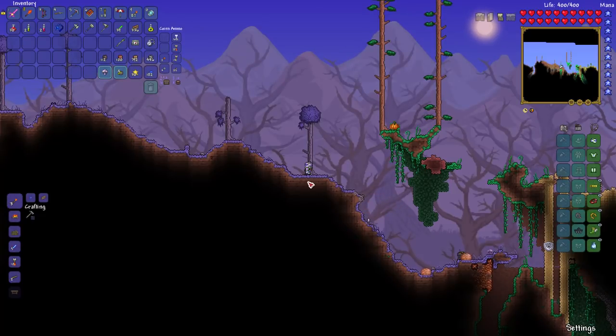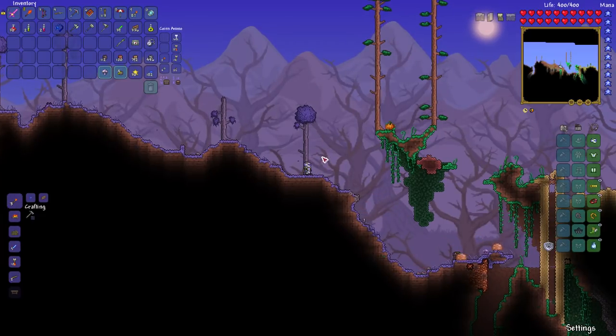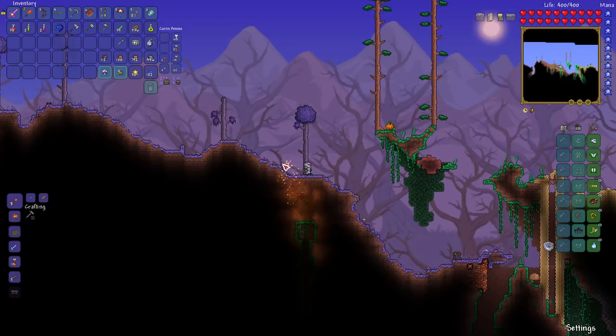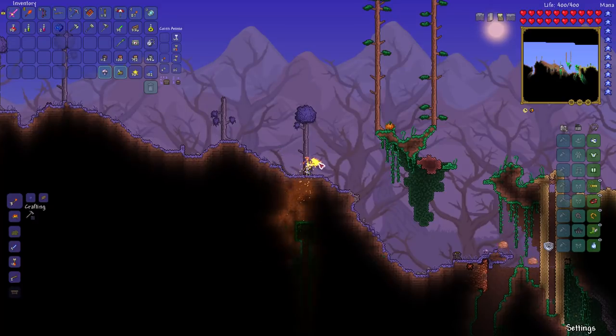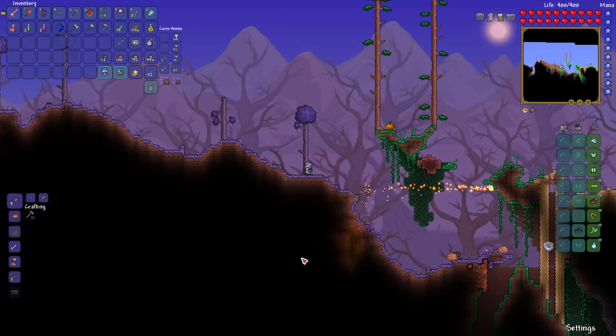Another option, but this is late in pre-hardmode, is the flame lash. The flame lash is actually the best option in pre-hardmode, but it's also the latest option — the last one you're likely to get. It's like the magic missile — you can control this fireball and basically just scan along. And you can see that it lights things up very nicely. So those are your main options early in the game.